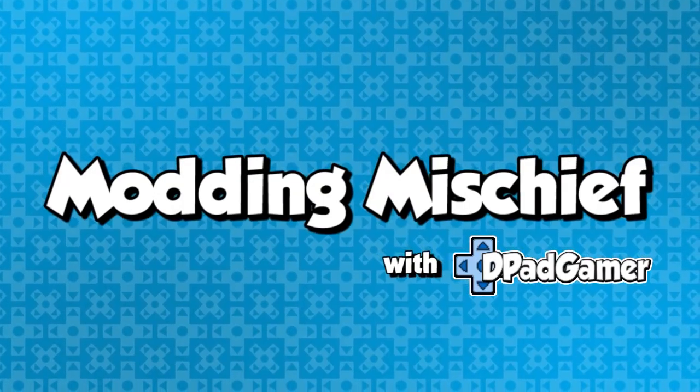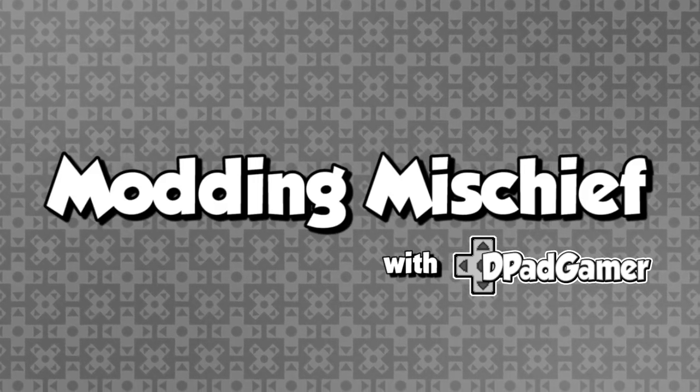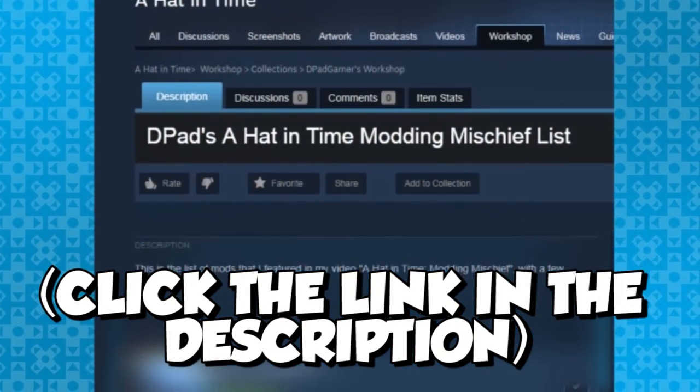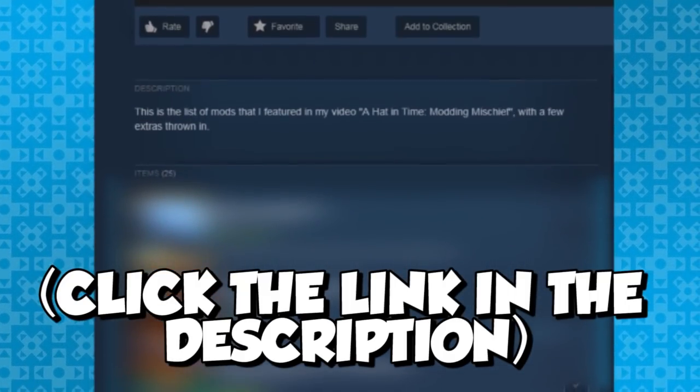Welcome back to the second installment of Modding Mischief with D-Pad Gamer. Is that a good name? I'm not sure — it was suggested by one of you guys and I thought I'd give it a go, so let me know what you think. This time around, we'll be messing around with A Hat in Time. Links to the mods can be found in the description, and you'll actually find them in a Steam collection list I've thrown together.